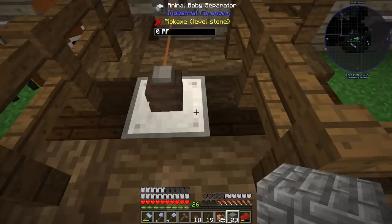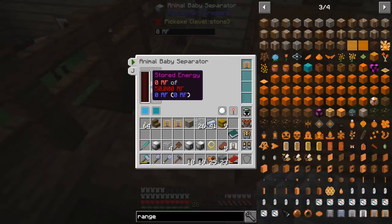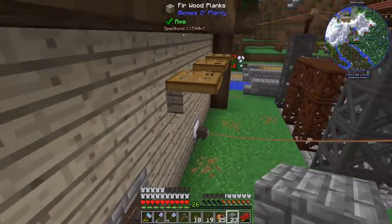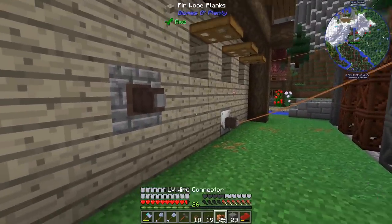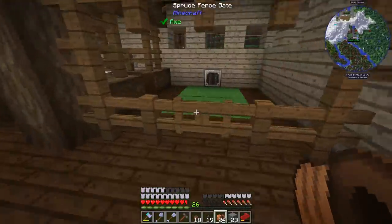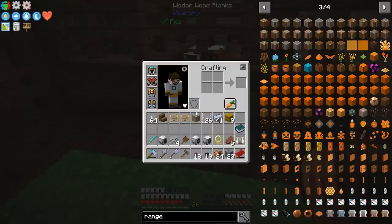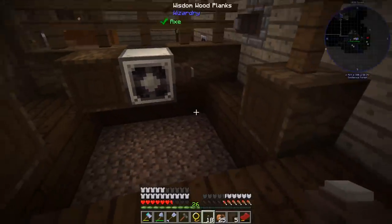The range upgrade is already installed. This should be sucking babies - but stored energy is zero RF, we're not plugged in on the other side. Babies take about 20 minutes of in-game time to turn into adults. Let's go check - two babies have been moved, but are they stuck? I think they might actually be jammed. If we plug the connector into the side of the machine instead, this frees up some space and should sort the flow.